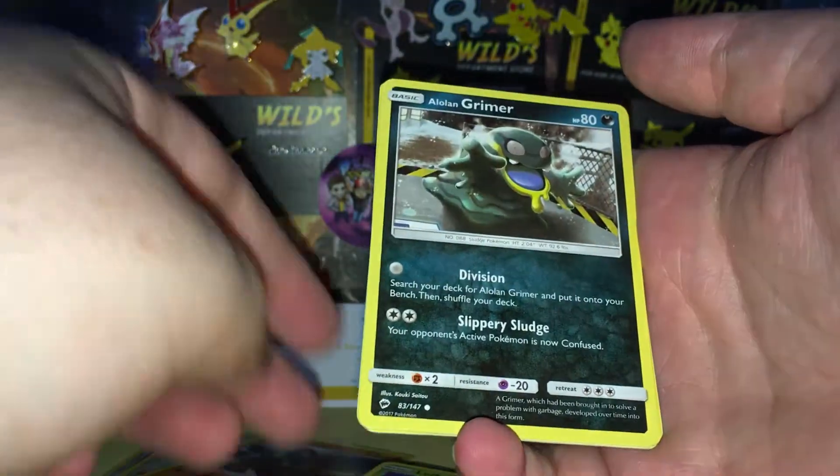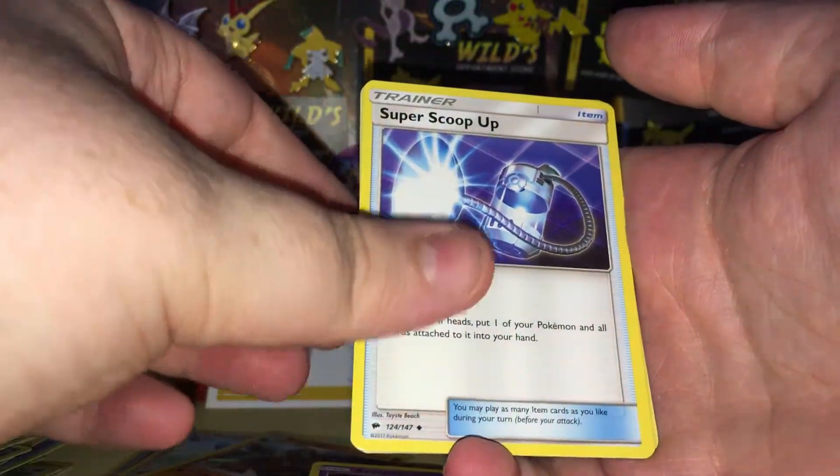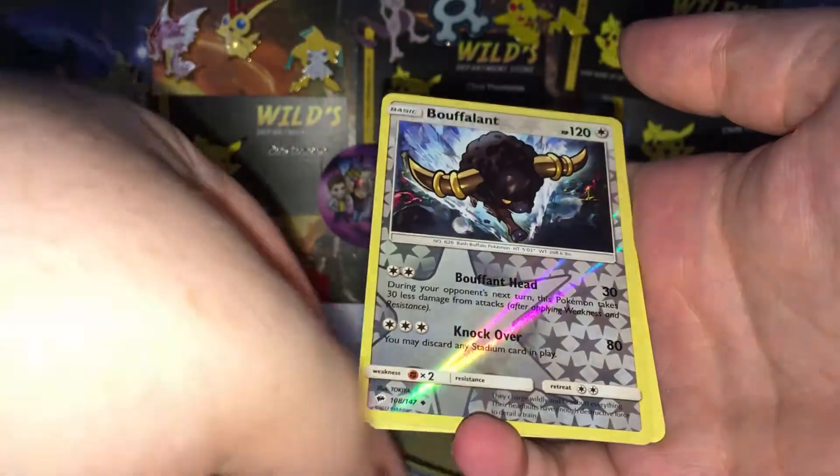We have a Venipede, Cutiefly, Ribombee, a Lombre, a Riolu, a Seviper, a Super Scoop Up, a Simipour, a Bouffalant Reverse, and a Malamar regular rare.